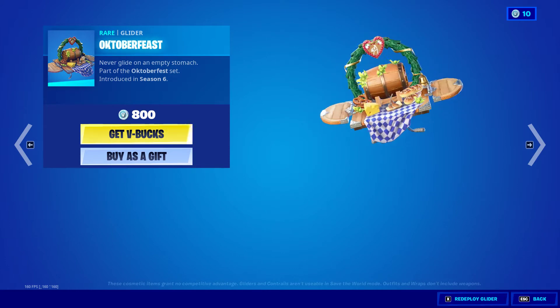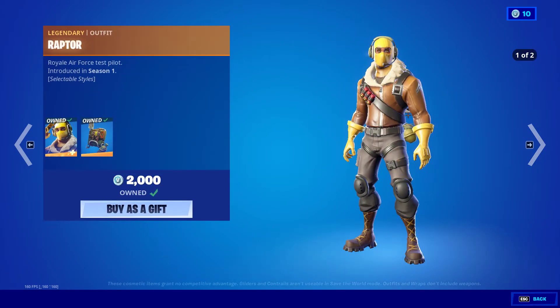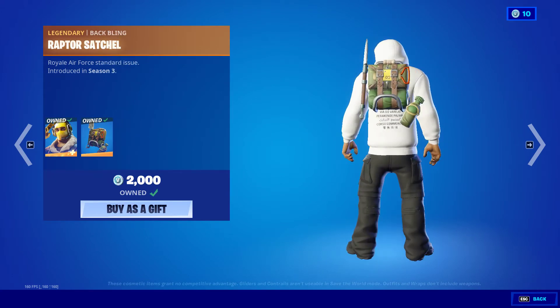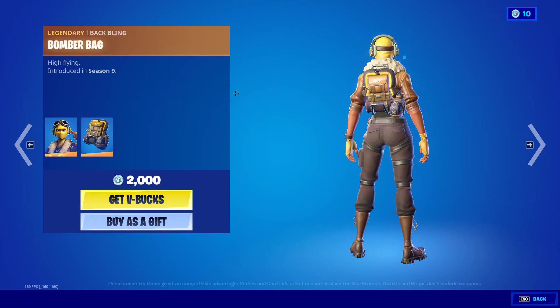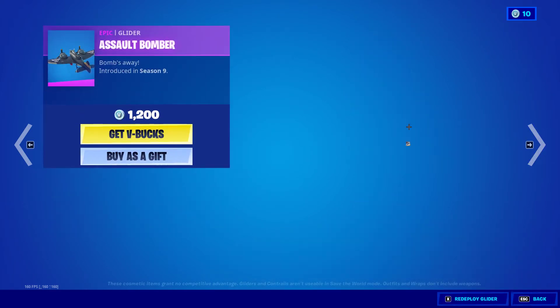The October Feast glider is in — that's pretty interesting. Raptor is back and has the second style as well as the Raptor Satchel. Velocity is back and this one has the Bomber Bag, pretty cool.